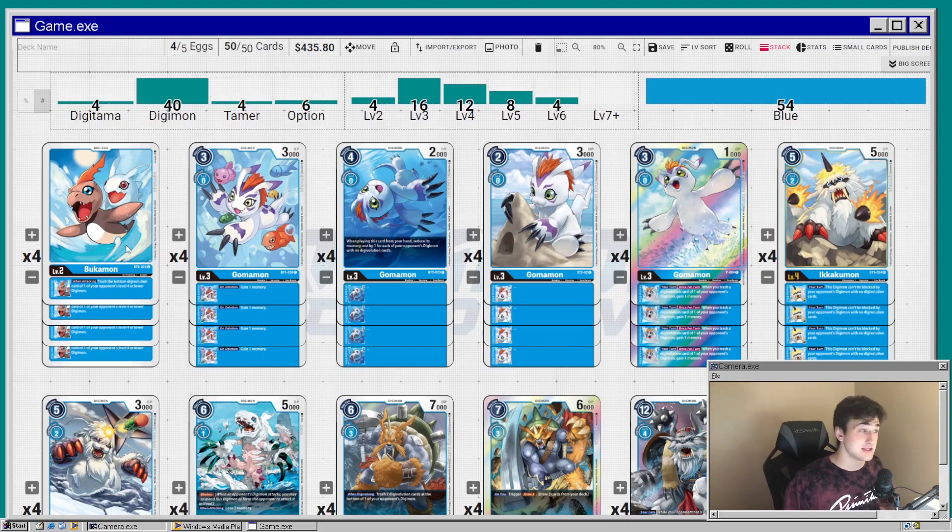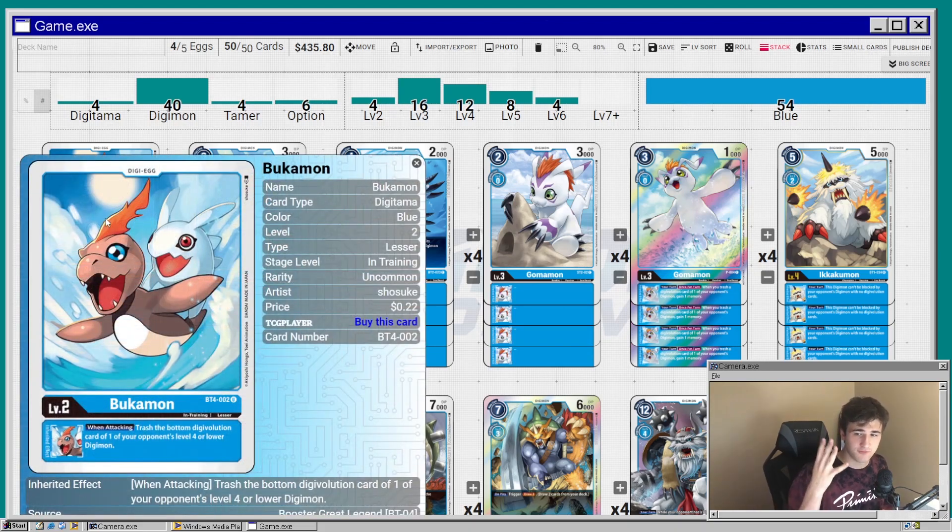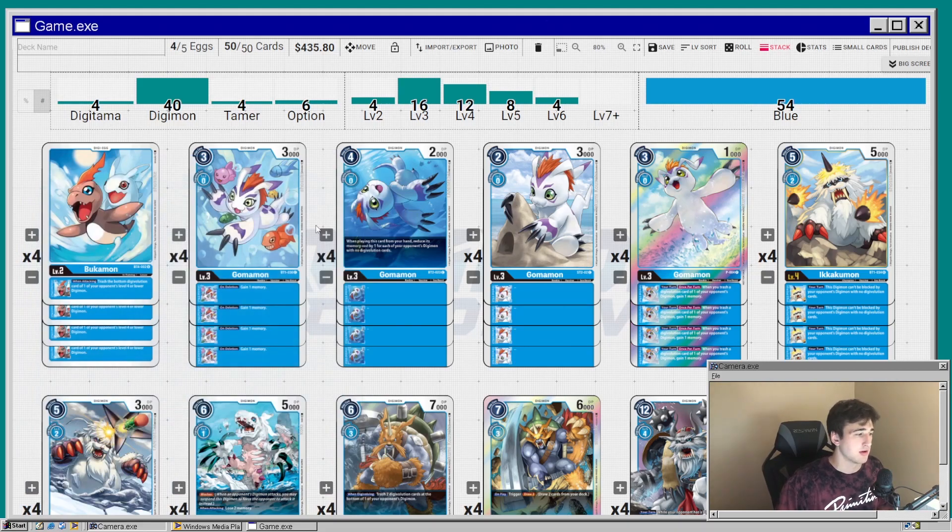To get started on the deck list, we're starting with the babies. We're running four of the Bukamon — he's the only Bukamon we have, so I can't do a five-of for eggs since I'm sticking with the Gomamon line. This is Gomamon's baby. His effect is: when attacking, trash the bottom card of one of your opponent's level four or lower Digivolution sources. It plays into that blue theme of removing Digivolution cards.